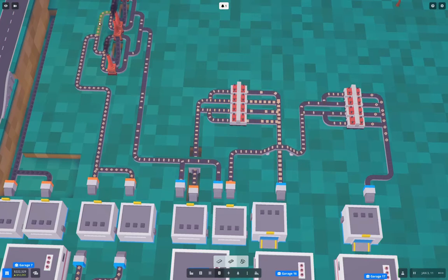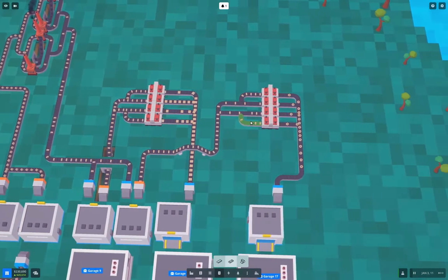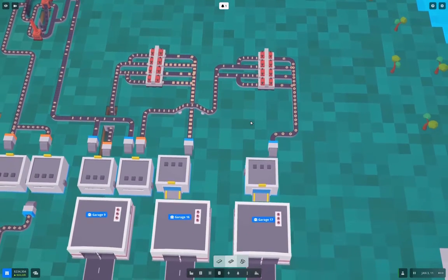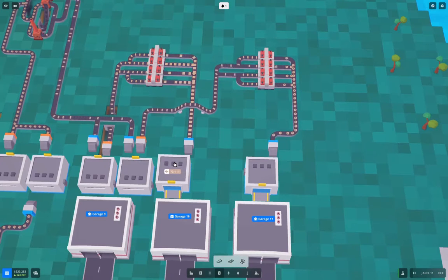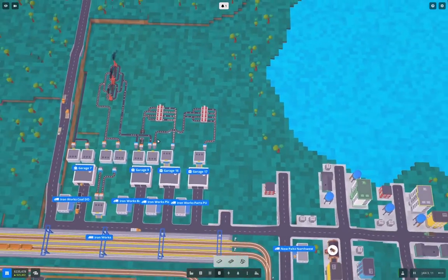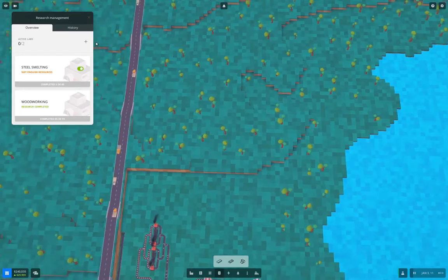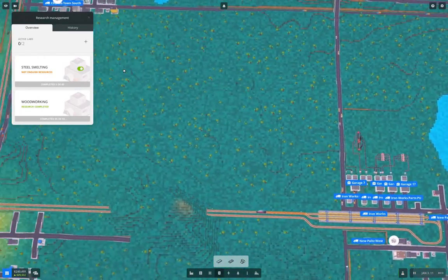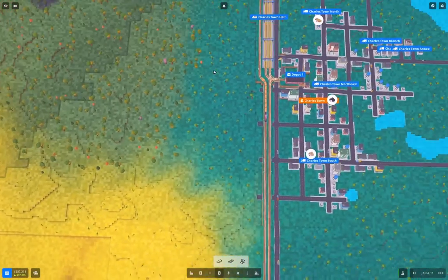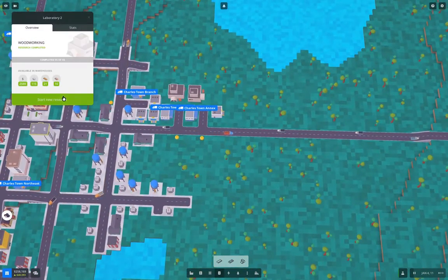I'm probably going to need to add more smelters up here — that's fine. We're building up a supply of iron plate and iron parts. Over here, steel smelting says not enough resources. The woodworking research has completed something — start new research.